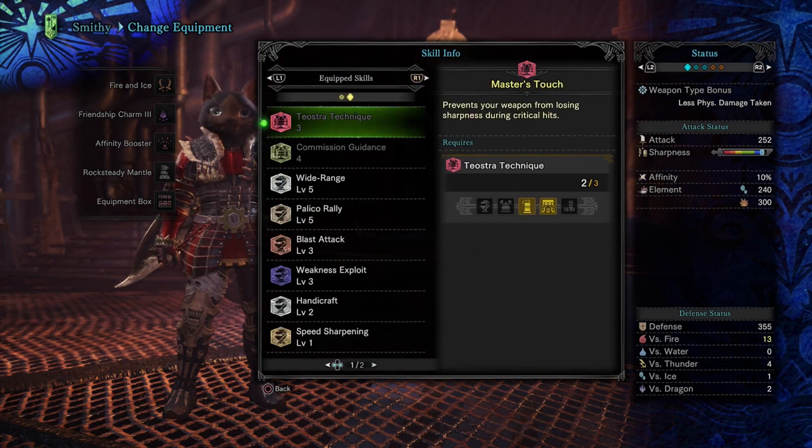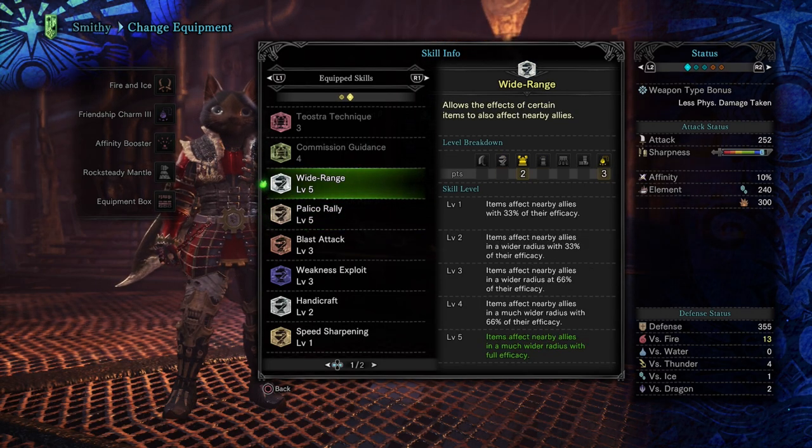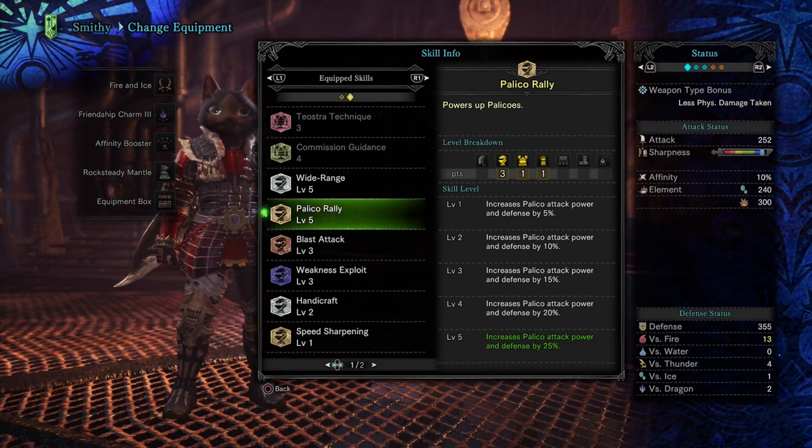The only really important things in this build are Wide Range and Palico Rally level five. Wide Range will allow you to buff your cats, as well as any other Palicos. If you're in a duo quest, you can buff the other player's Palico as well, and any Grimalkins or Gadjalakas you bring on your quest. It is super OP when you're doing that — it'll make your duo quests go by so much faster. Palico Rally increases Palico Attack, Power, and Defense by 25%, which is huge, especially when you're playing solo and in duo quests. It could be a game changer.